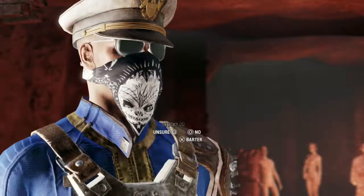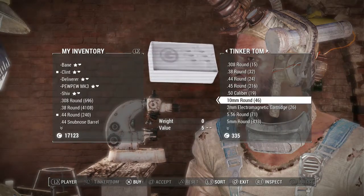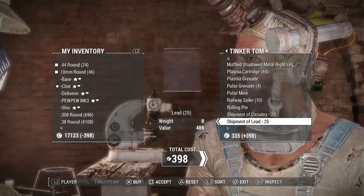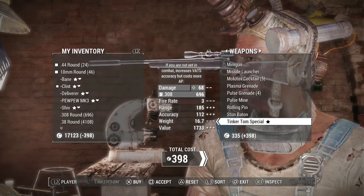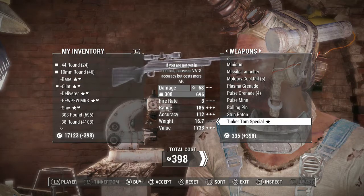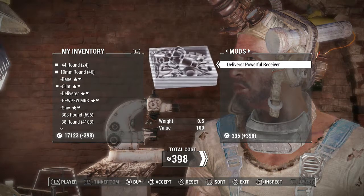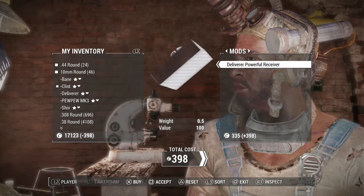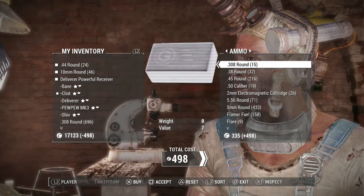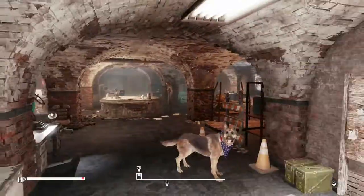Want to see what we got? Sure, let's take a look. I'll take that 10mm ammo. I'll take that .44 ammo. And, got any legendaries? Let's do this by tab. Tinker Tom's special sniper rifle - if you are not yet in combat, increases V.A.T.S. accuracy but costs more AP. I'm okay without that. It's interesting though. Deliverer - powerful. We got the Deliverer, right? That's our little pistol? Why don't we buy that then? We'll check that out at the workbench. Go ahead and buy all that stuff. Thanks, crazy pants.